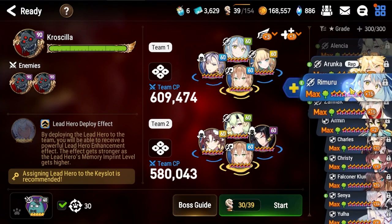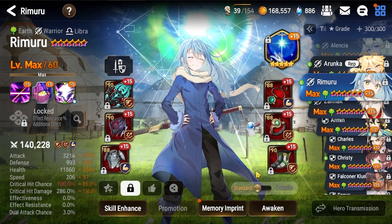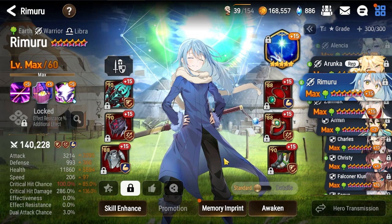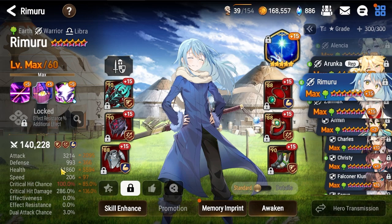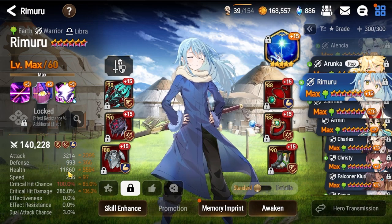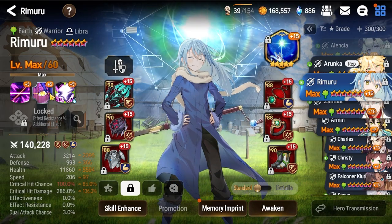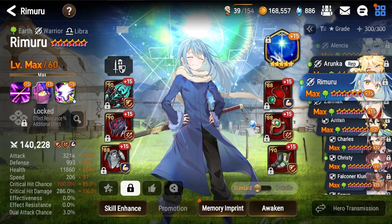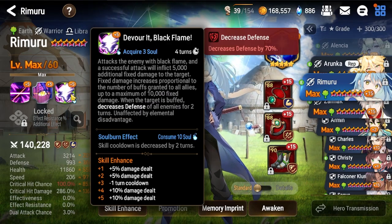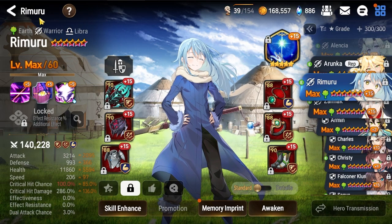Rimuru is on a full damage build as well, and he's also holding the artifact for the currency, which I had to craft from powder because I haven't pulled any five-star artifacts yet — which is kind of crazy. Full damage on Rimuru. He's good here because the add has a speed buff, so when it attacks, Rimuru will S2 it. Between his S2 and S3 he does a lot of damage to the add.